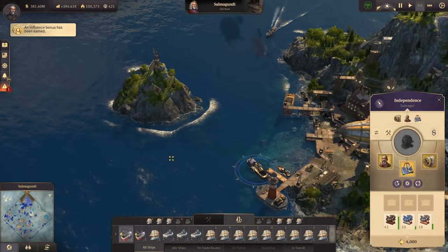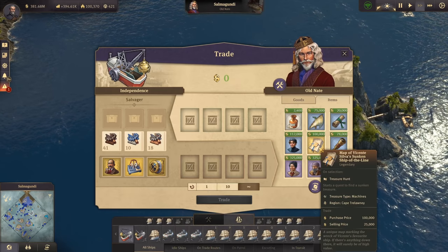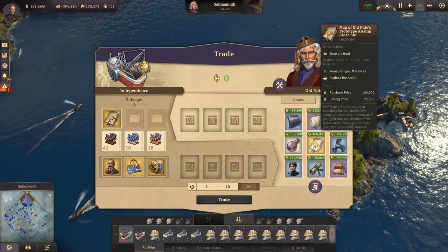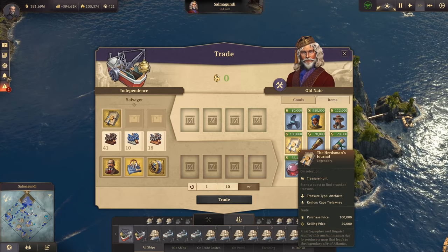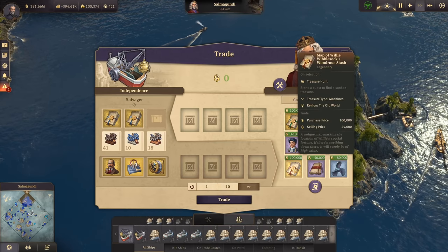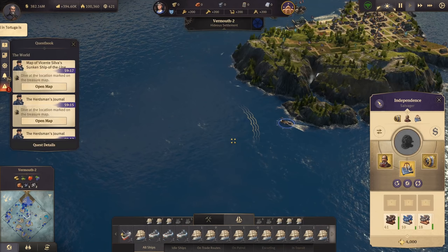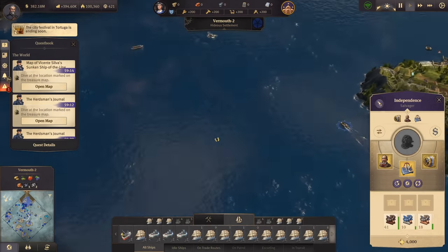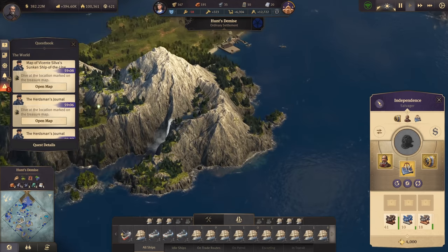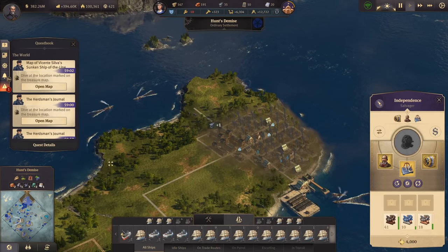Old Nate's harbor has treasure hunt machines available - there are hunts for the arctic as well. Let's stick to the cape Trelawney and arctic area. Independence is now on its way with a lead already. We find the spot for the next treasure hunt - it looks promising, let's get over there and see where it leads.